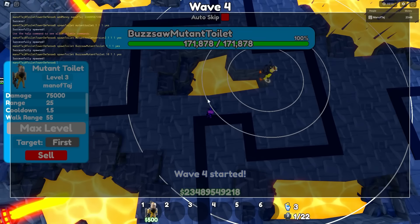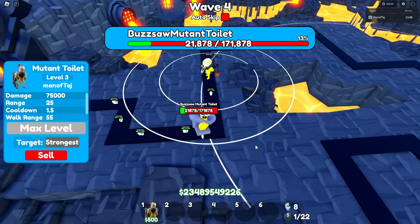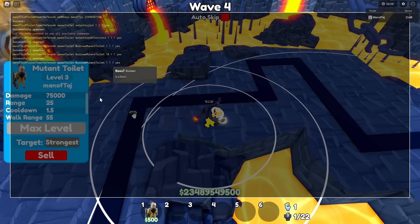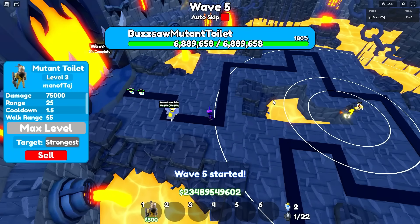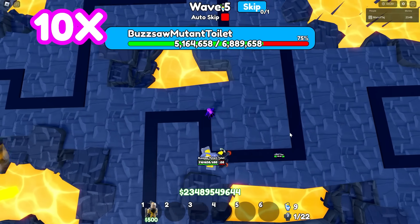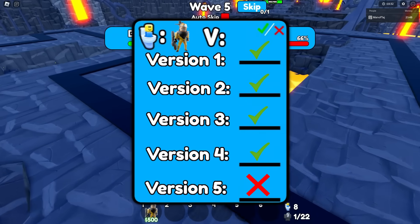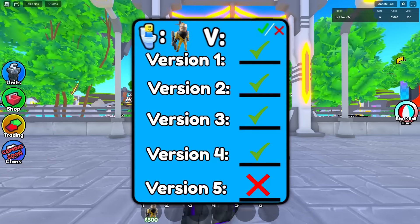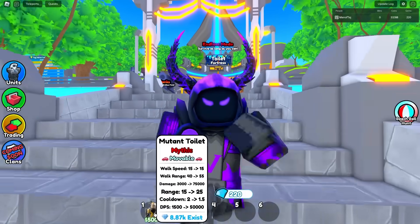Now let's do wave 10 health — this one actually has 170,000 health on it, but we should still be able to three-shot it easily. We already got it — I don't even have time to speak. Now it's time for the wave 100 health, the final task — this one has 6.8 million health on it. Let's do a time-lapse of us trying to defeat it. Unfortunately it does not look like we can get version 100 of itself. GG's. For the checklist, it was able to beat versions 1, 2, 3, and 4 but unfortunately lost to the wave 100 version. Honestly not too bad — I'll take it for sure.